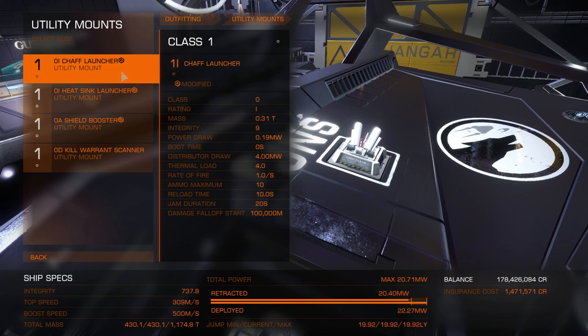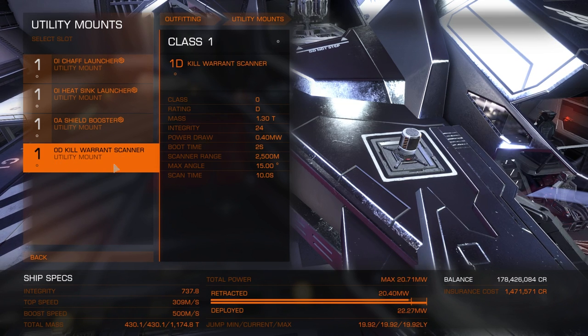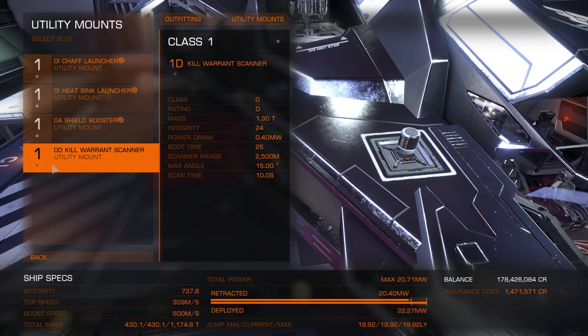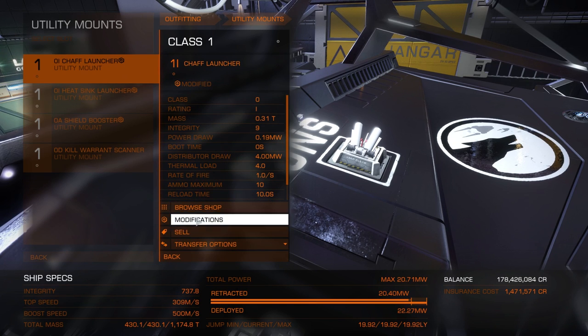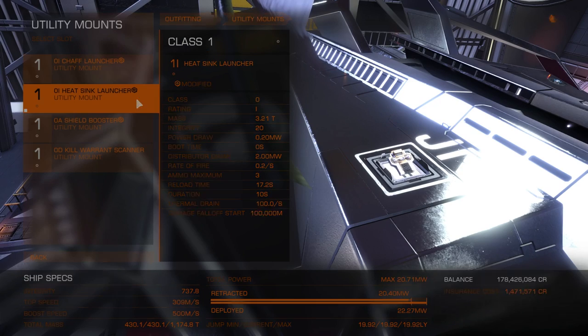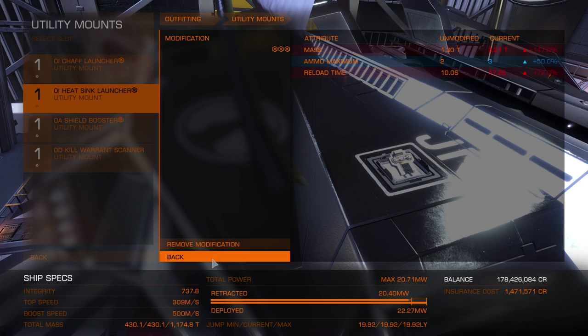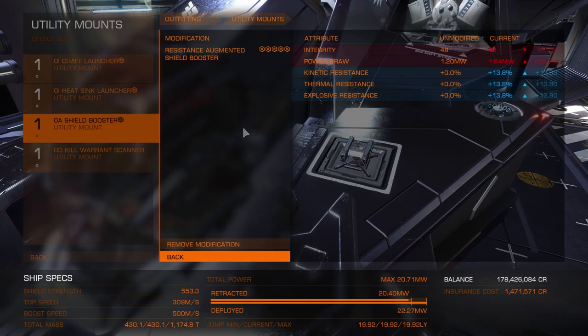Looking at the utility mounts, I've basically got a chaff launcher, a heat sink launcher, a shield booster, and a standard kill warrant scanner. I haven't bothered modifying the scanner yet but may do in the future. The chaff launcher is modified for mass reduction. The heat sink launcher is modified for extra ammo, so we've got one heat sink per shield cell, which is perfect. The shield booster is modified as resistance augmented — I really like these because I get more resistances with no extra weight.